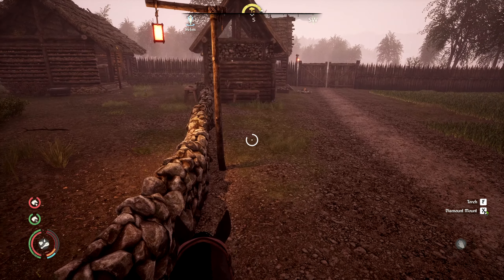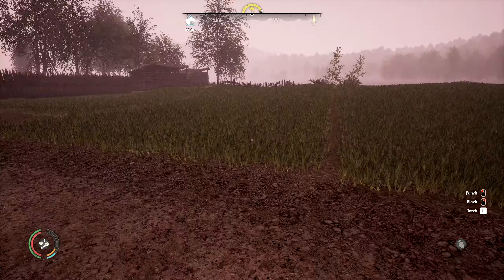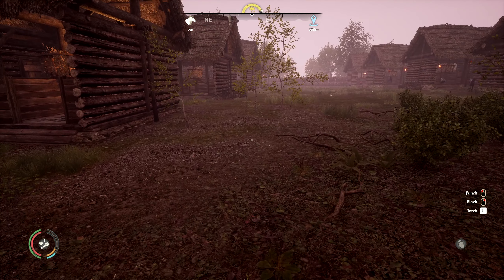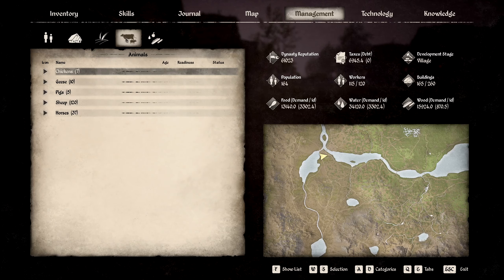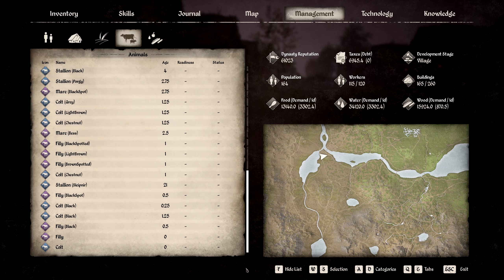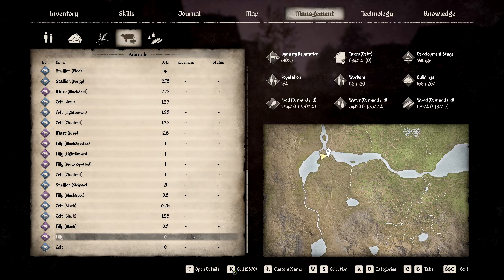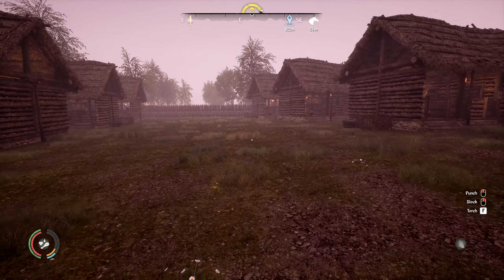Greetings everyone and welcome to another episode — a short episode — of Medieval Dynasty. We have a couple more foals so I'm just going to go and check them out. I've been rather busy today doing stuff which I shall show you in a minute. We've got two: stable six and stable seven, so let's go and see who they are.